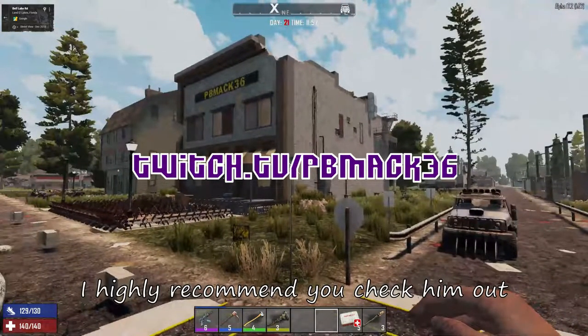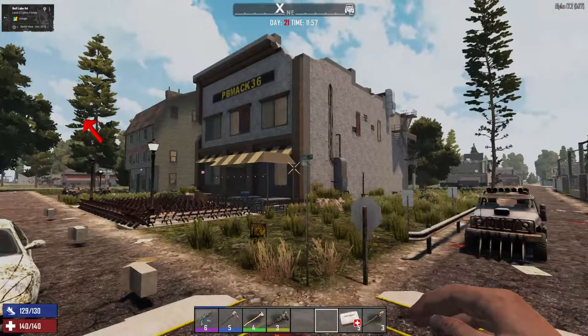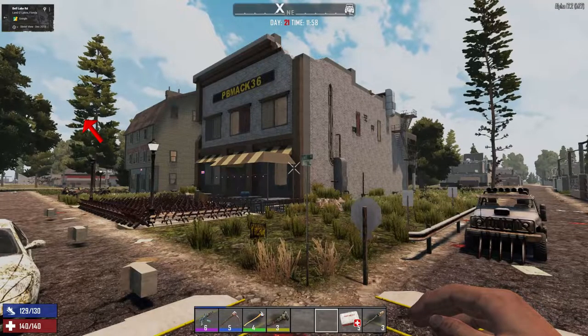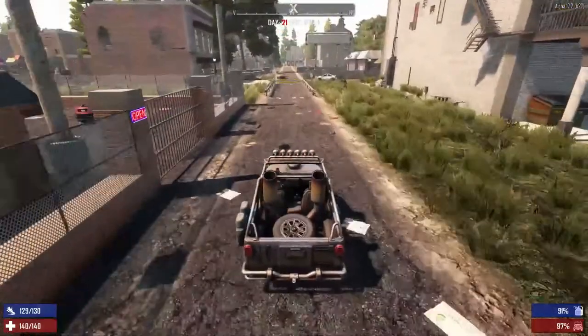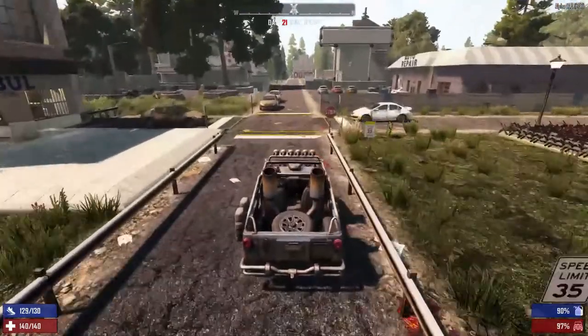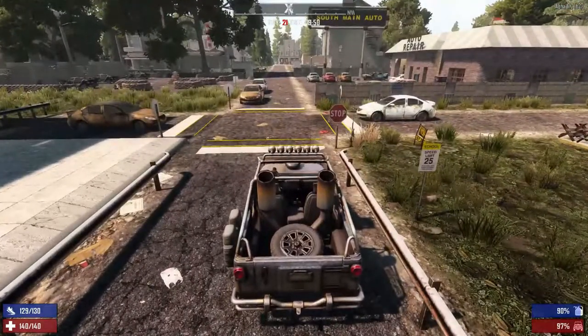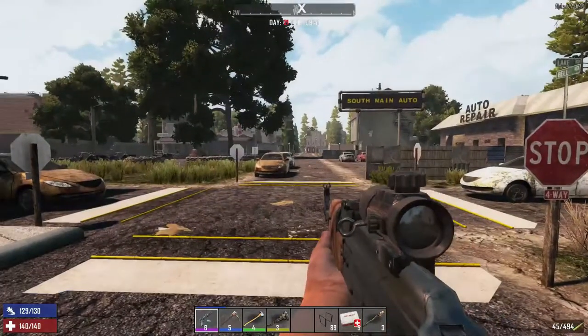All right, I know where I need to go now, so we'll go ahead and close this out. There you have it folks — that's how you run a computer and get online in Seven Days to Die so you can get on Google Maps, hit street view, and find out exactly where you need to go.